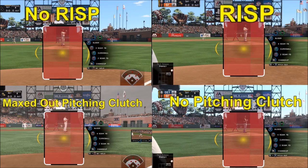If you look at the results with the naked eye, you'd think there's absolutely no change to the PCI. However, I had to go back and double-check — I took different jpegs, went frame to frame with them lined up the same way, and I finally saw very subtle changes to the PCI. It was extremely subtle, but there is a slight difference between maxed-out pitching clutch and no pitching clutch, and a slight change from runners in scoring position versus no runners. So yes, it does affect the size of the PCI.